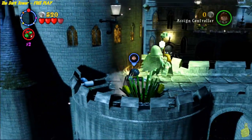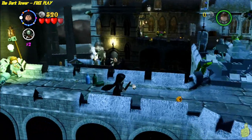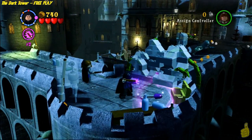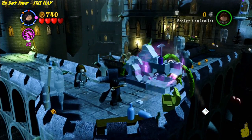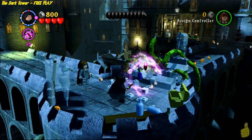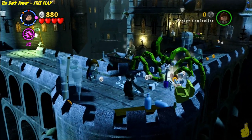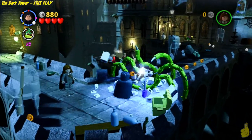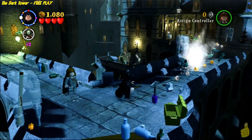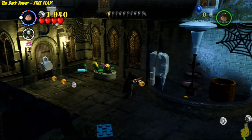Right off the bat, we get attacked by what I believe is a Dementor. Go ahead and switch to a character that has the Dementor Be Gone spray and spray him away. Once you get that done, hit the treasure chest at the end and grab the pickaxe with Wingardium Leviosa. Then pull out your Dementor Be Gone spray yet again and spray that Dementor.